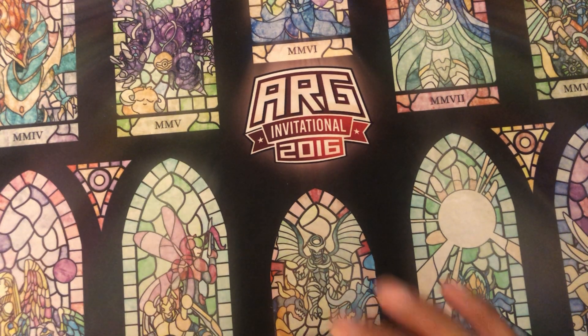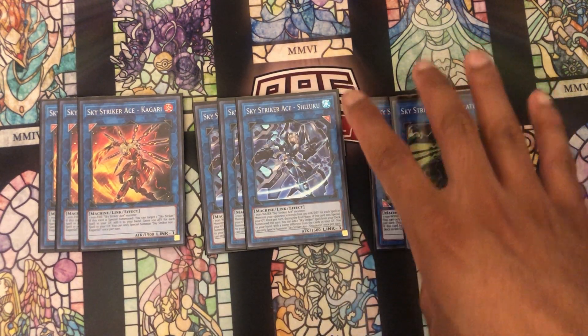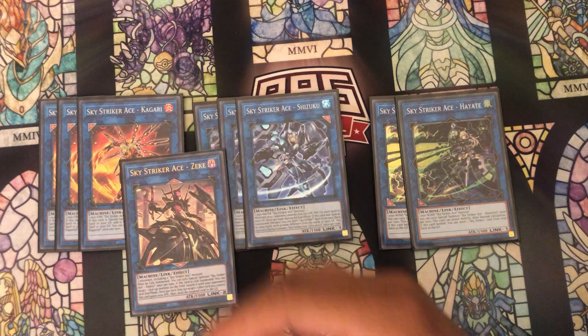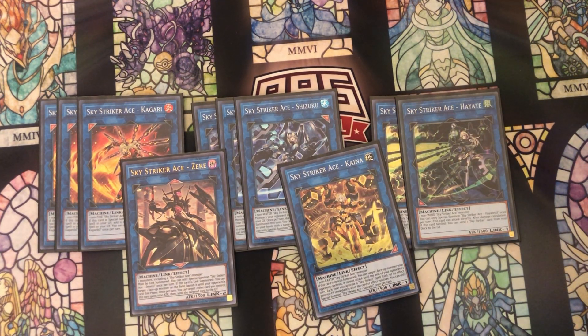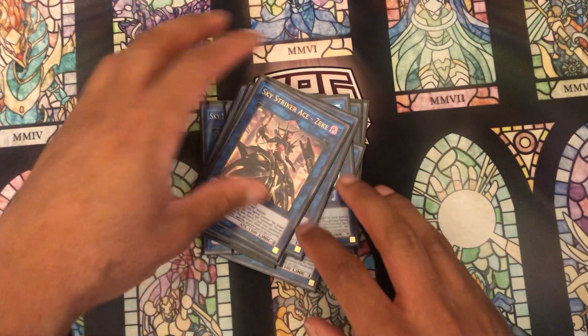Moving on to the extra deck, starting with three copies of Kagari, three copies of Shizuku, two copies of Hayate, one Zeke, and one Kaina — that's it for the Sky Striker engine. I do sometimes miss the second Zeke, especially with adding Nibiru back into the deck, because you have that Nib on your board and you're trying to get rid of it. But space is so tight that one is fine.